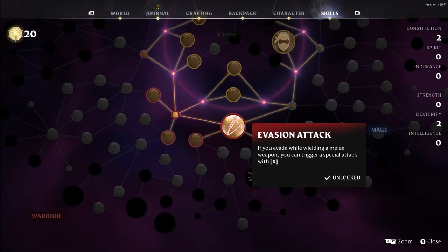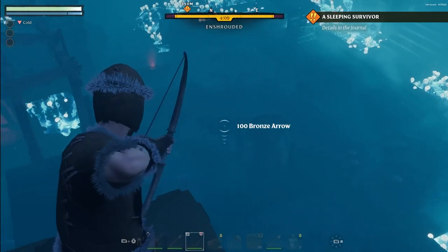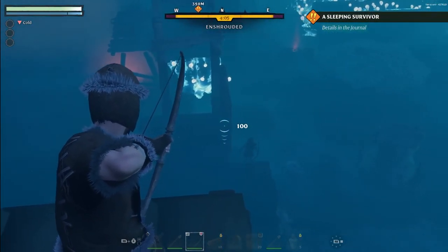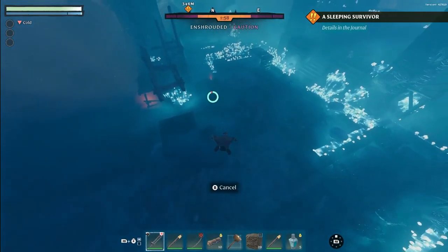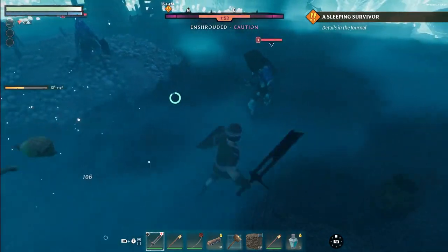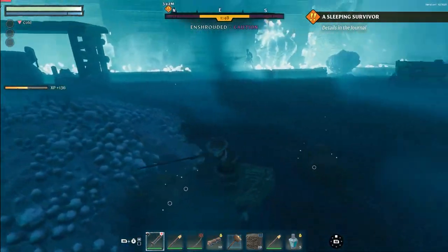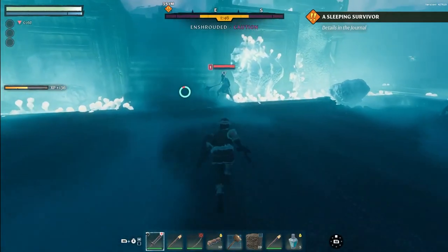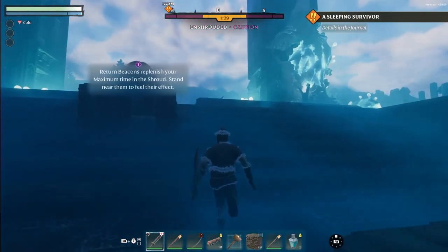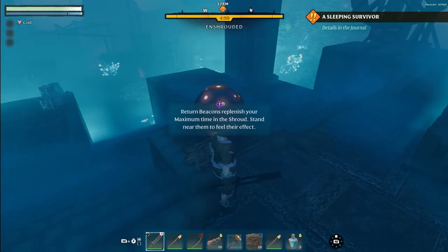This will let you unleash a devastating attack upon landing. As an example, take a high position by one of the elixir well's walls, scout around to see where the enemies are, and once you're ready, drop in on them for a devastating attack. On the approach to the well entrance, those mysterious return beacons are your saving grace — replenish your time in the shroud and revive next to one if the worst happens.